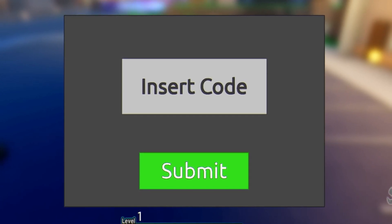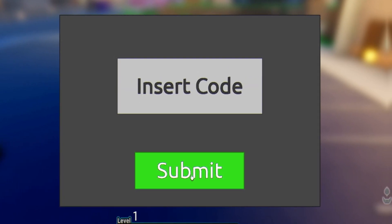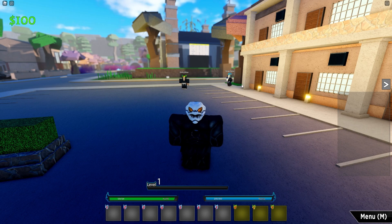Next we have the code "new secondary??" — enter that one in and as you can see at the top it says "redeem code." That's all the working codes you can redeem right now in Reaper 2.